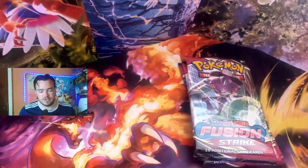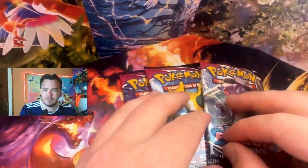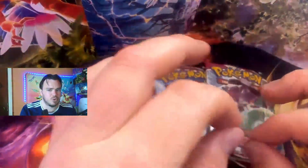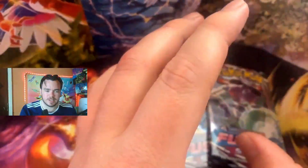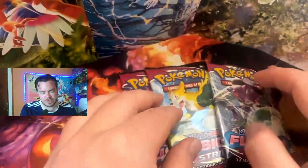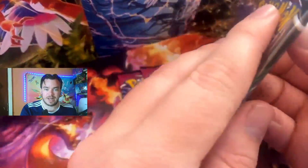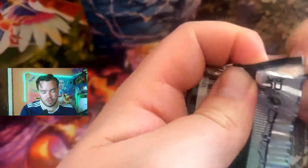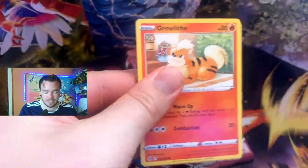Scarlet and Violet is a very difficult set to get pulls from. We have opened so much product from Scarlet and Violet base and the pull rates are just not there. I think we were averaging like a one-in-six pull rate — very, very bad, very tough set. But here we go then, guys — Fusion Strike. Can we pull that alternate artwork Gengar? That would be a crazy card to pull, or even that Mew card — that would be absolutely insane.